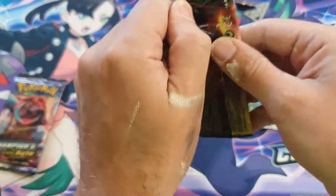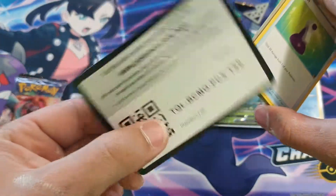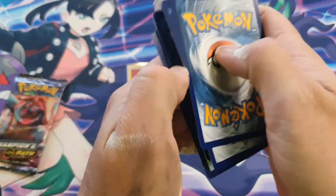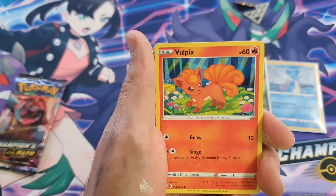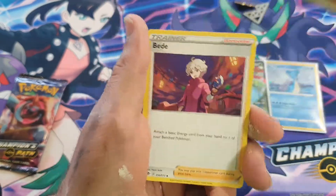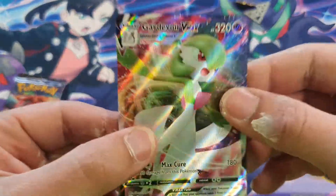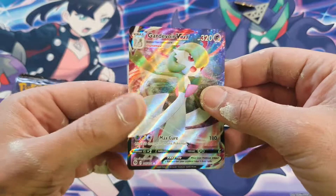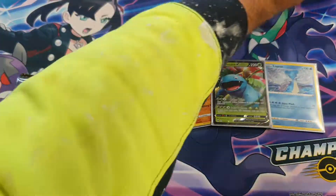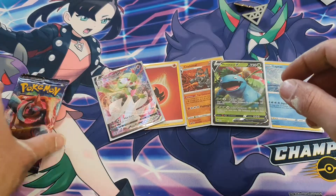Two more chances at the Charizard, come on please. Why do you avoid us? We've got Potion, Rookidee, Inkay, Pokeball, Sizzlipede, Fighting Energy, Bea, Machoke, Piers, Machoke. Damn it, that was probably our last chance at it — I've pulled this card two or three times. We've got a Copperajah V-Max full art. Better than getting nothing. I did feel the texture there and I nearly had a heart attack, but I'm alive.